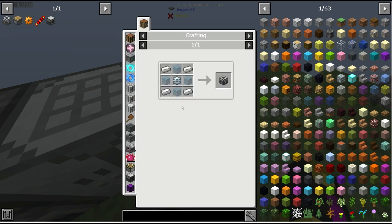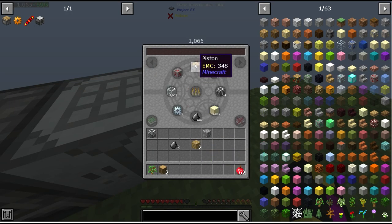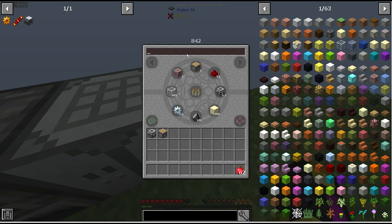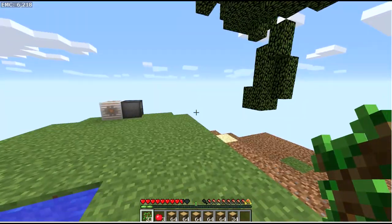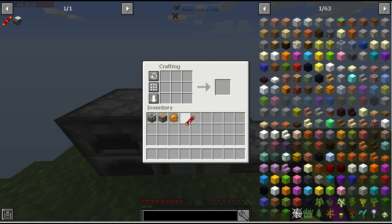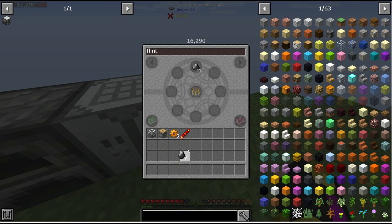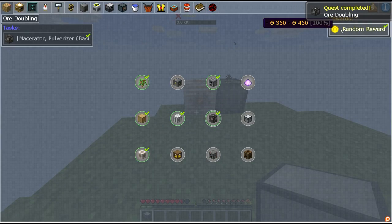We need iron, planks, and cobble for the piston. We're running low on EMC again, partly because that stack of apples was almost 8,000 EMC. I'll dump the apples back in temporarily. For the copper gear I need four copper ingots — there we go, EMC that. After grinding another stack of saplings we're at 18,000 EMC. The redstone reception coil just needs one gold and two redstone. Now with two copper gears and two flint we can finally craft the pulverizer — quest complete, ore doubling unlocked!